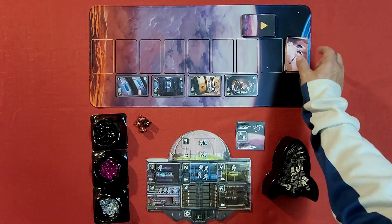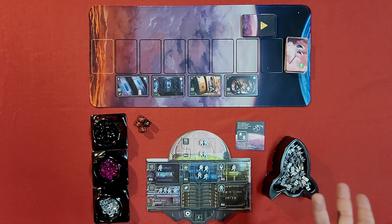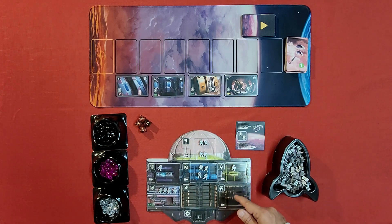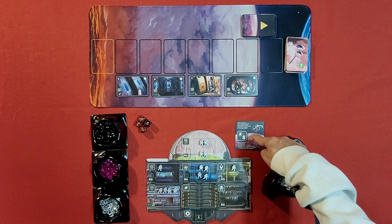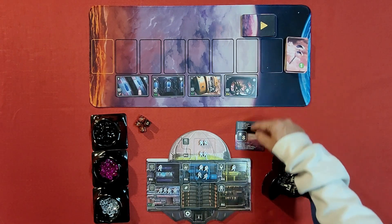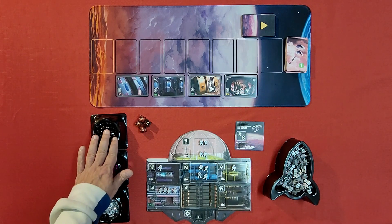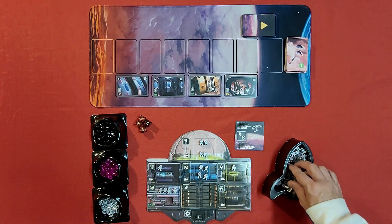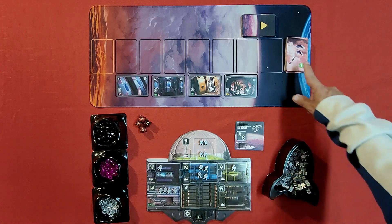Over here are the event cards — when you put down a card that has that symbol, you draw and resolve an event card. These are innovation cards: you get them whenever you place eight workers onto your innovation station. Some cards have crystal symbols representing money — this is one crystal, this is three, and this is eight. This section holds all the v-knots, which you take and spend as needed.